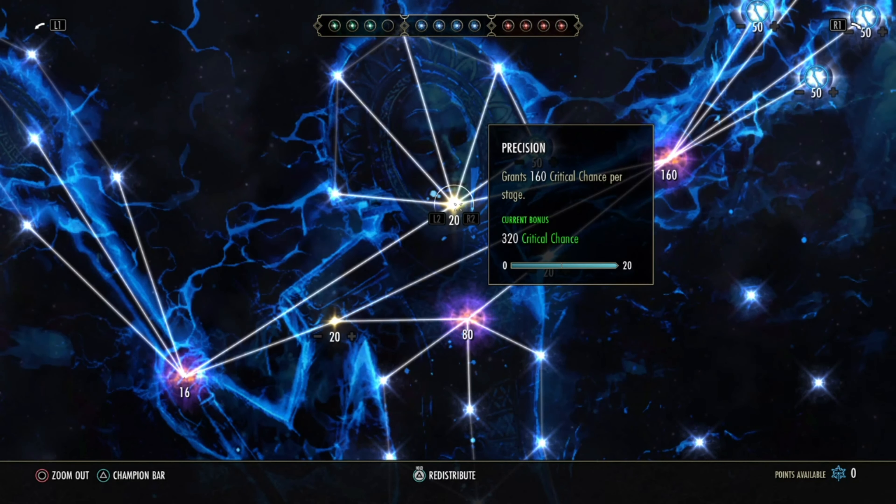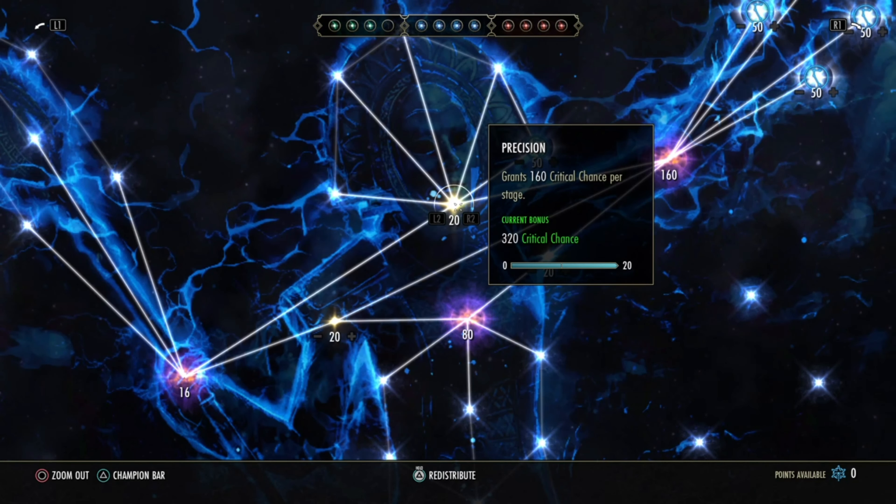For the rest of Champion Points, get as much reduced mitigation, crit chance, Stamina and Magicka as you can get — and those are the Champion Points covered.